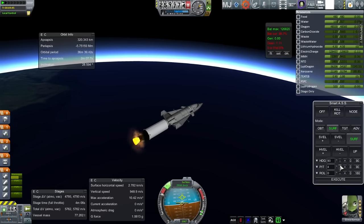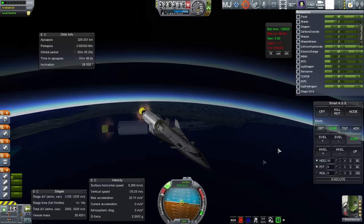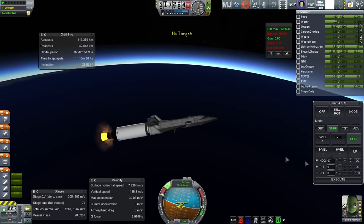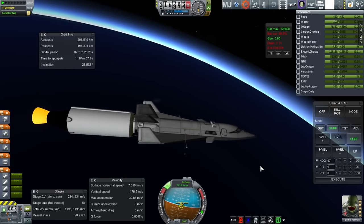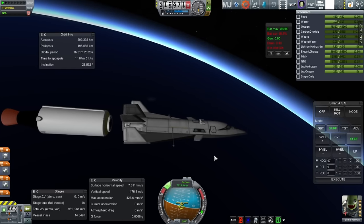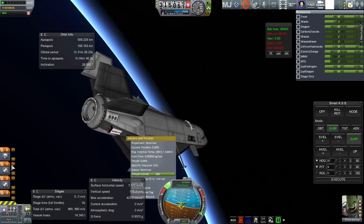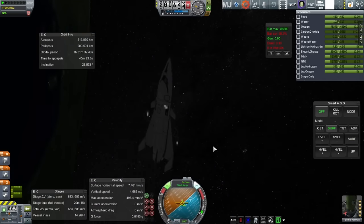Coasting along, it looks pretty good. There's the east coast of the United States. We are headed back down but that's nominal. We'll reach a fairly high orbit — 500 kilometer apoapsis — and we'll have to bring it down, similar to the adjustments made with the other one. Off goes the second stage; that's not going to re-enter. Here I'm rearranging the thrusters and making orbital adjustments.